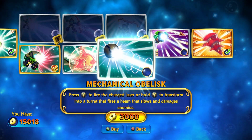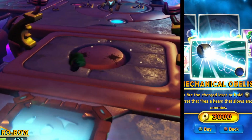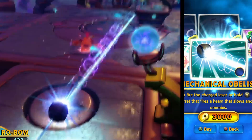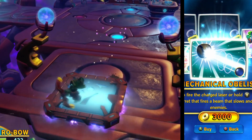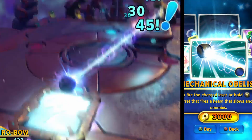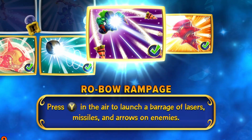The final upgrade for the bottom path is Mechanical Obelisk, which sounds pretty amazing in name. The move is a charge move that upgrades Robo's laser. After a few seconds of charging, Robo transforms into a giant eye and fires a constant beam that damages, inflicts a bonus damage debuff, and a slow debuff. It's honestly a pretty intense attack, but has a very long windup. That rounds up his paths.